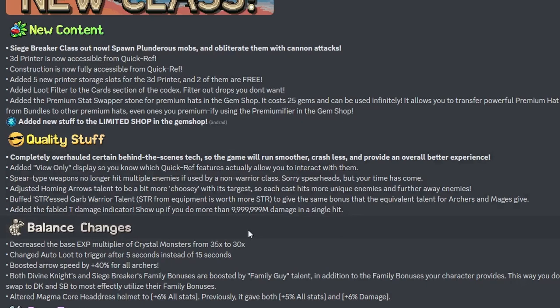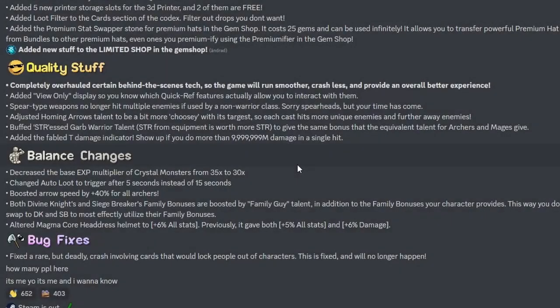Added the 'Fable' damage indicator — shows up if you do more than 999,999,999 million damage in a single hit. Some balance changes: decreased the base XP multiplier of crystal monsters from 35× to 30×, and auto-loot now triggers every 5 seconds instead of every 15 seconds. Not sure if this will reduce or increase lag but you probably want to loot as often as possible.